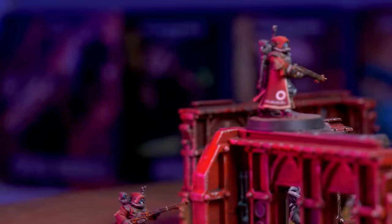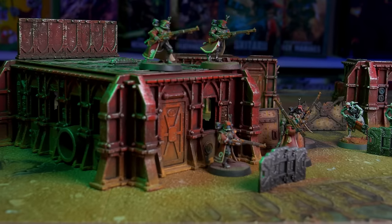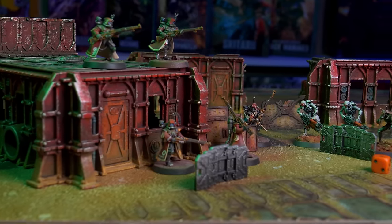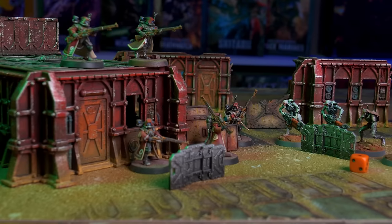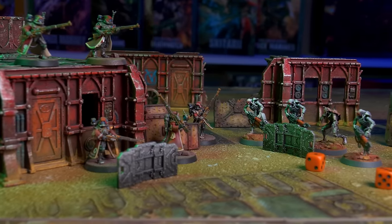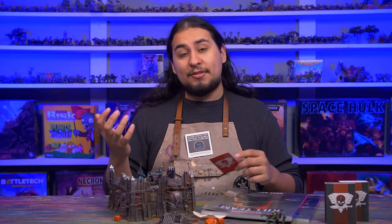Customization for factions comes in three new upgrades: Strategic Ploys, Tactical Ploys, and Equipment. Strategic Ploys let you spend command points to get power-ups that last for the entire turn. Tactical Ploys let you spend command points to gain powerful one-time use abilities at any point in the game. Equipment includes things like better grenades, better weapons, stat buffs, and unique wargear — chosen right before the game and kept for the entire game. This works out really well because you can try out a lot of different things with the same models.